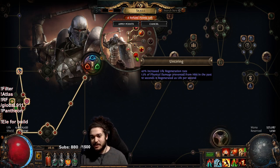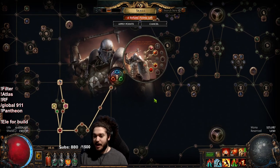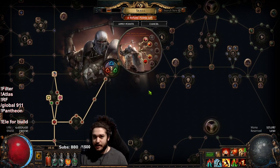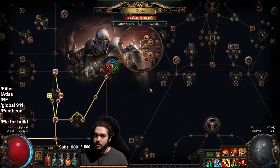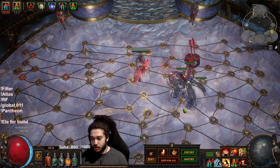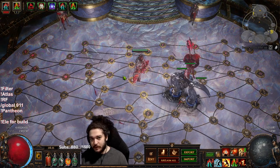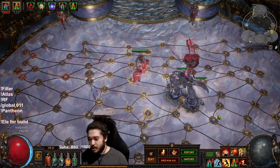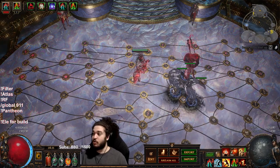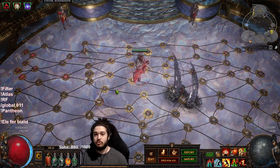After playing Bone Shatter for the first time I have to say it was one of the cleanest skills I've played in a while. I know a lot of people hate on melee, and I can agree that bossing on melee is a lot of work — maintaining your Warchief totems, keeping up fortify stacks, popping Berserk. But what we're going to talk about is the smoothness and fluidity of Bone Shatter itself.